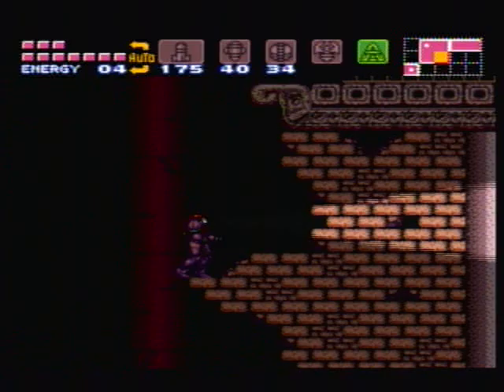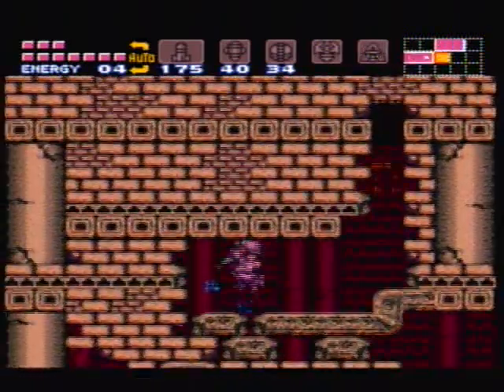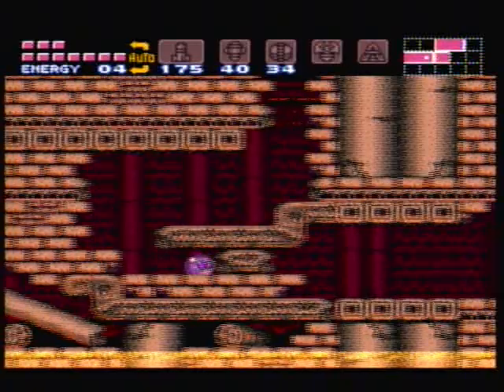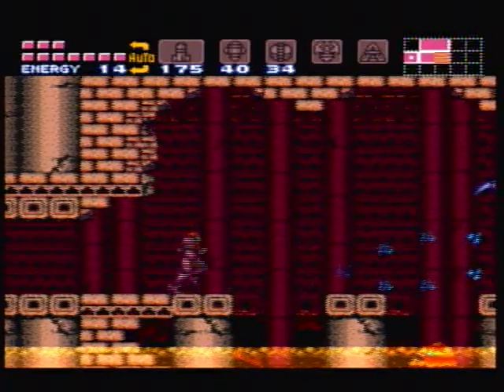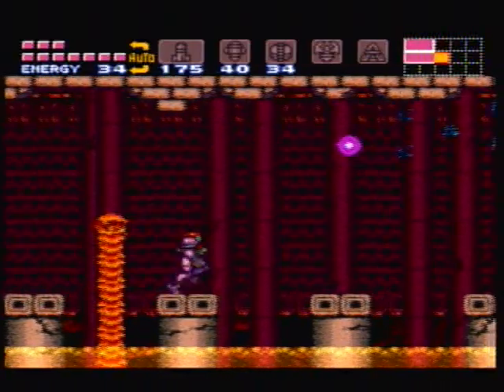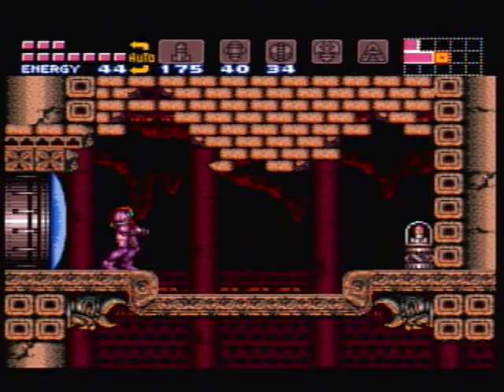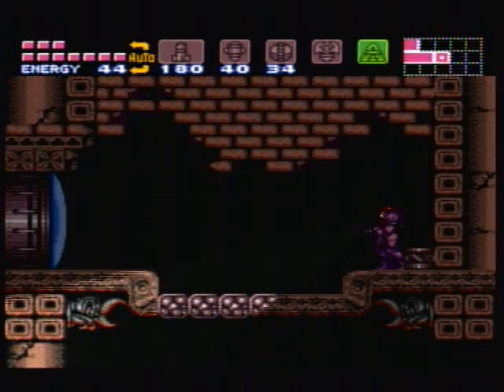I don't know if there's a map for this area — I think you just have to explore on your own. It's like the only area where you have to do that. I think you can get in here as soon as you get the gravity suit, but you should probably get the space jump before you come here, and probably the plasma beam. I don't need the plasma beam but I would definitely recommend it. Missile expansion — yeah boy, that was awesome!